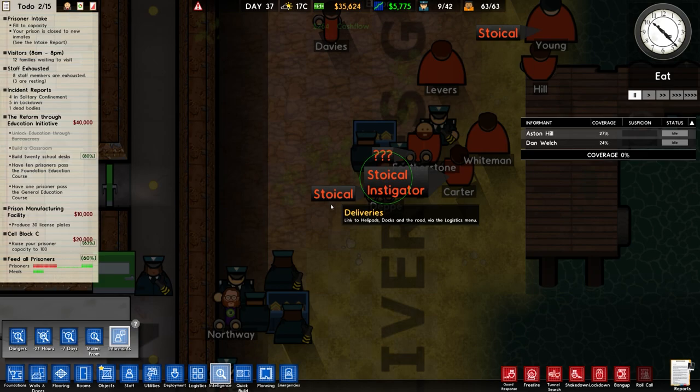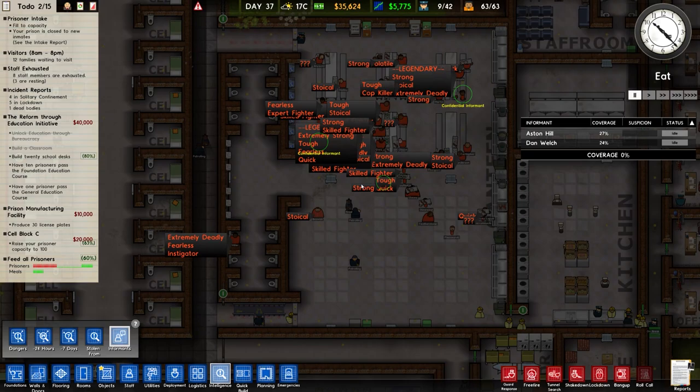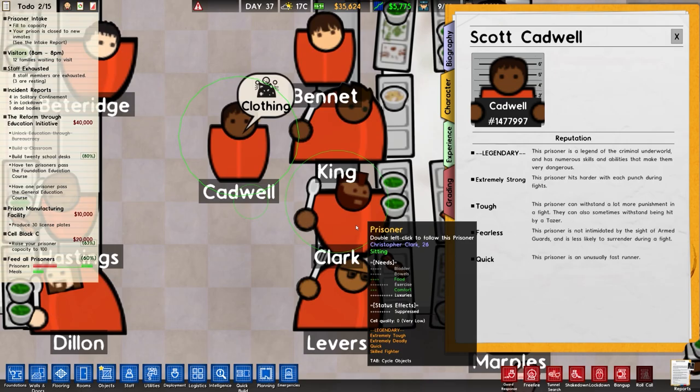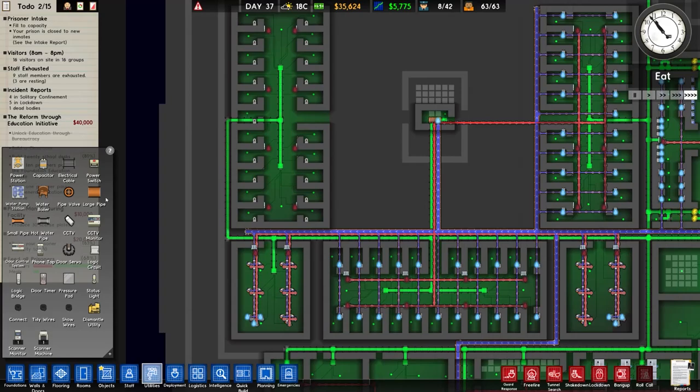We've also got some more people arriving. We've got Storkel - an instigator - another legendary prisoner: extremely strong, tough, fearless and quick. Extremely tough, extremely deadly, quick and a skilled fighter. That's three legendary prisoners - Scott Cadwell and Christopher Clarke.